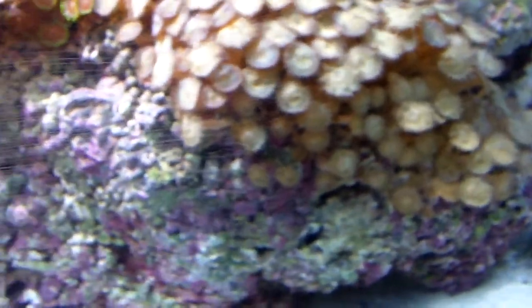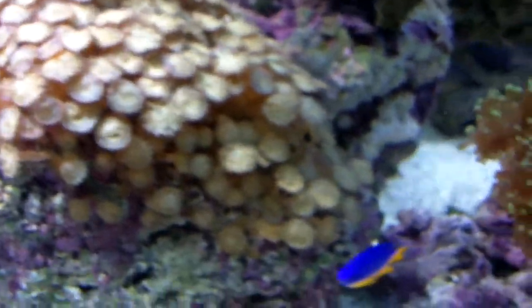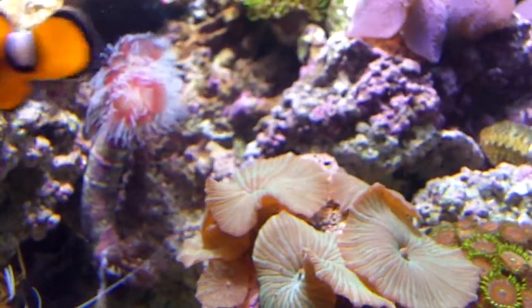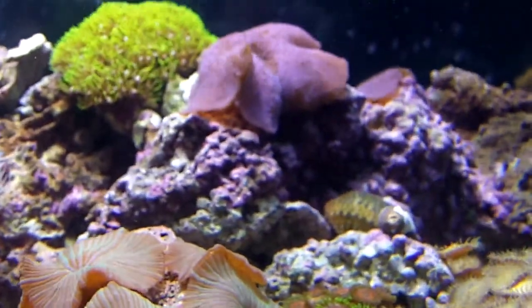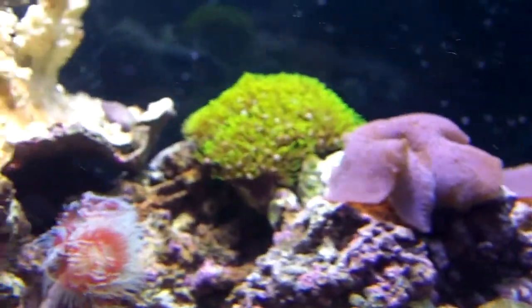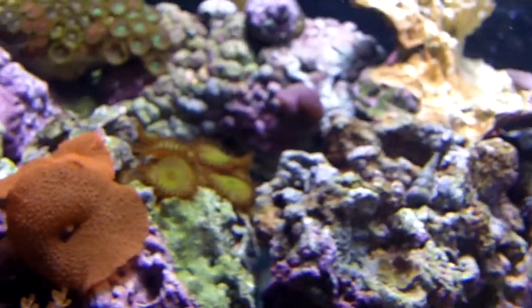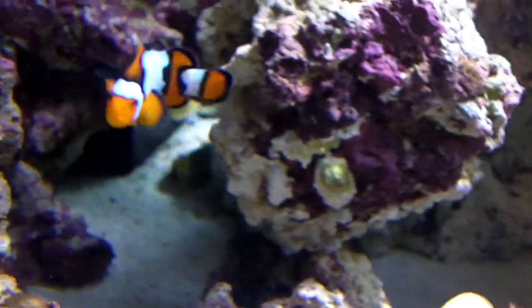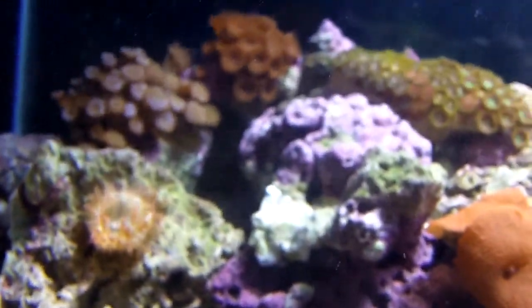This rock is enormous — it has at least 500 button polyps on it. Might get rid of it though — don't like the color of it. Green Striped Mushrooms. That is probably one of my favorite fish in the tank right here.